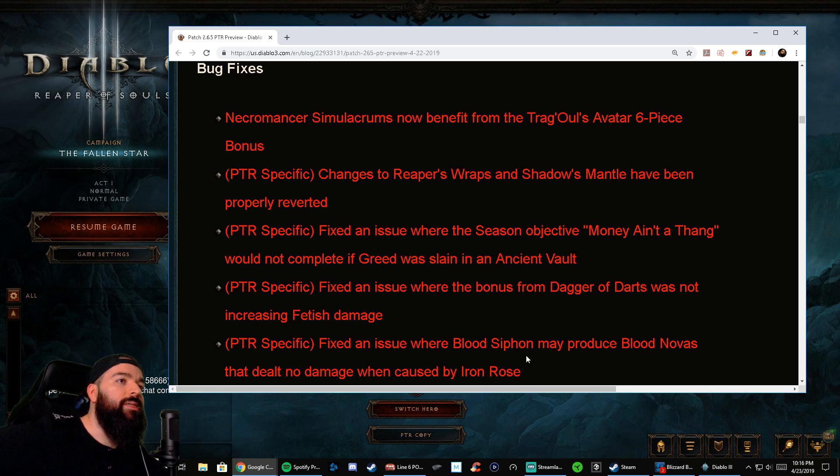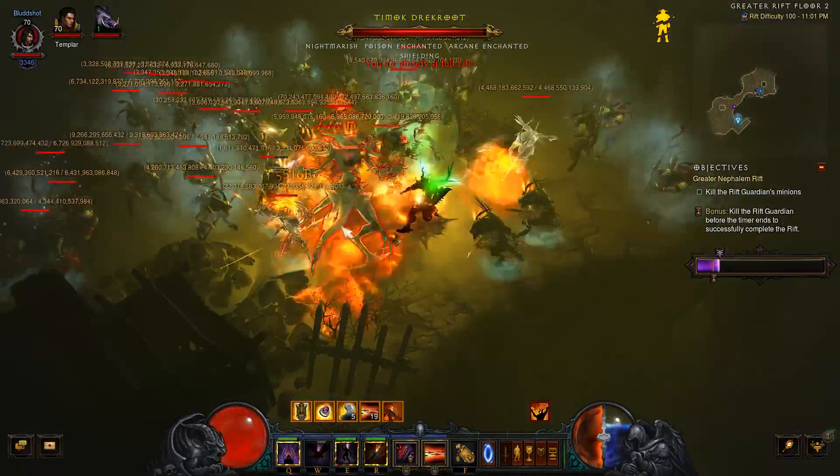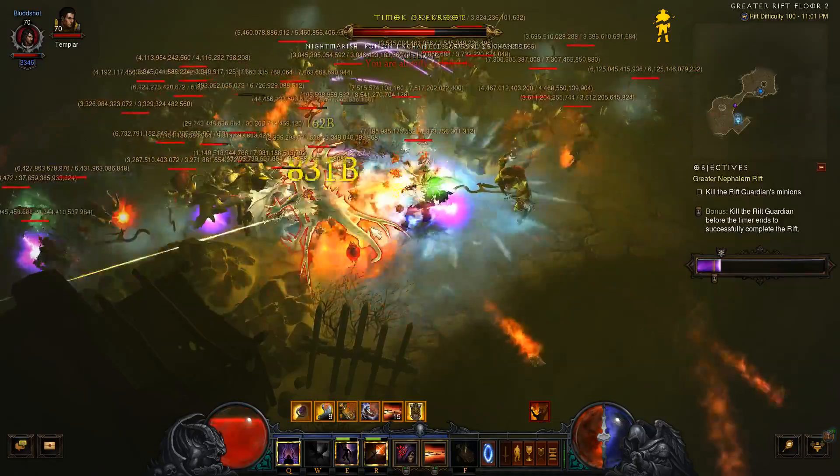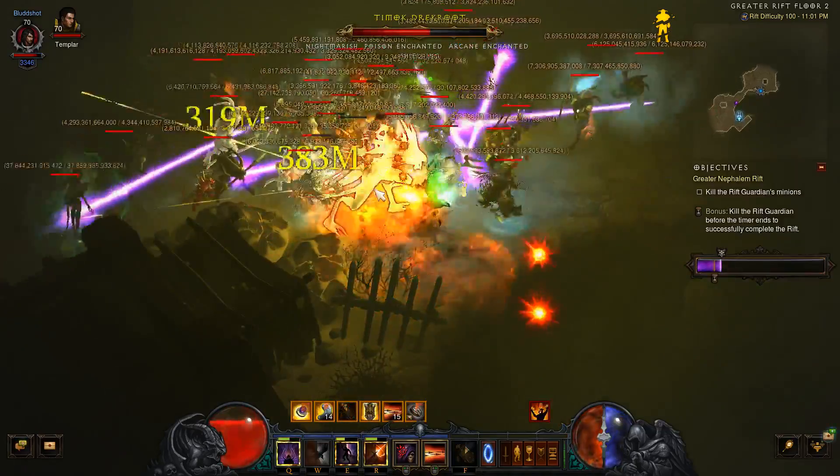There were some issues with Blood Siphon — Shadow's Mantle and Reaper's Wraps got reverted. The Shadow's Mantle nerf was just a bug, so they reverted the change. Same thing with Reaper's Wraps, which was restoring full resource, so they went ahead and reverted that change as well.